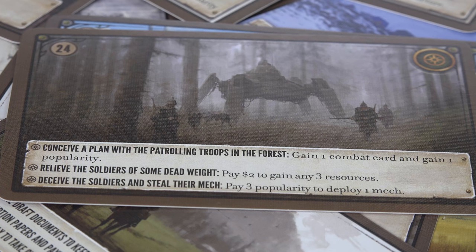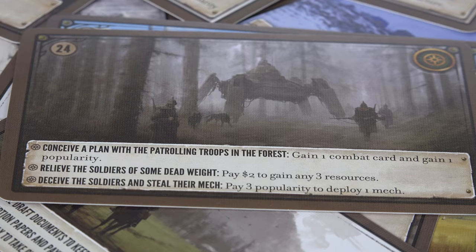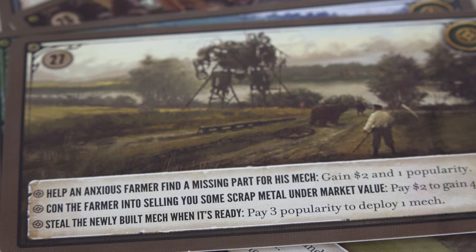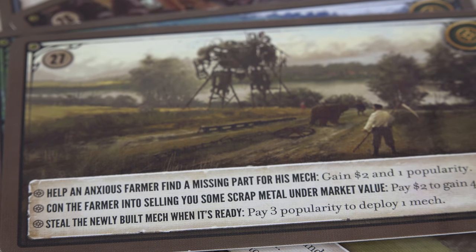They reveal how nasty your friends are, but crucially they also remind you that you're fighting to control a continent filled with living, breathing people, and that their fate is literally in your hands. I love the theme in this game, so of course I love these little snapshots, especially when you're giving them a house rule.